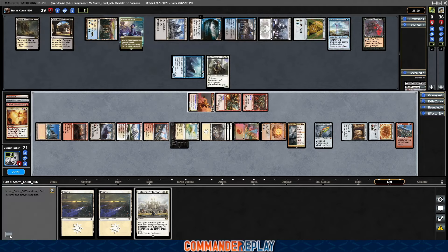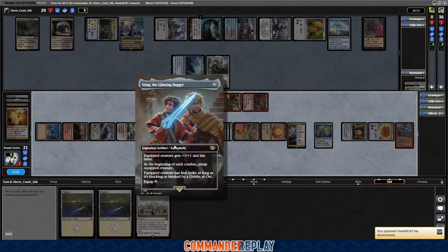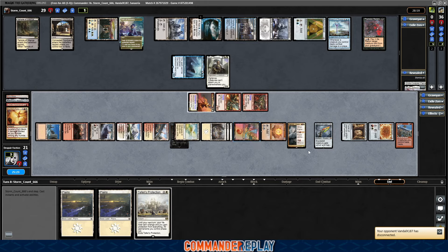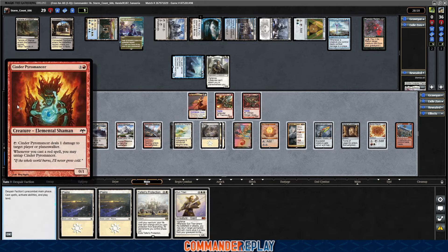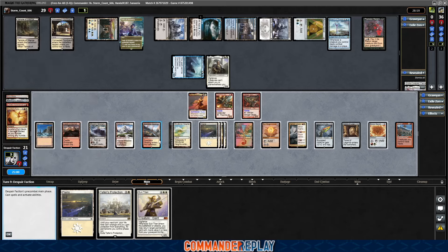We can get back to using the sword and doing the things we want to be doing. Maybe some chance we even get to get this thing into play. We do have 3 creatures now. Sun Titan is a good magic card. Let's play a land. This is gonna be wild — this is gonna be a rare occasion where I don't go for a land with Sun Titan.